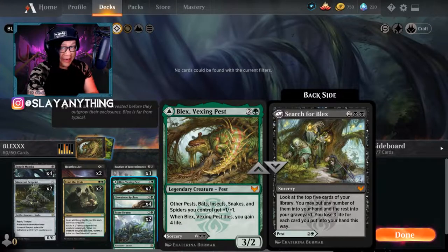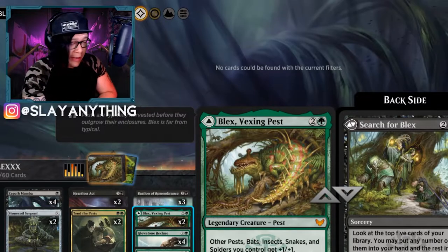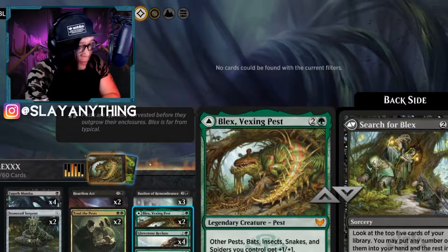What's up everybody and welcome back to the Slayer's Den. Thank you guys again so much for joining me. Today we are playing a really cool Witherbloom deck and this one's based around Blex, Vexing Pest, which is a new Strixhaven card. I'll do a quick breakdown of the deck and then we'll get to some really fun gameplay.